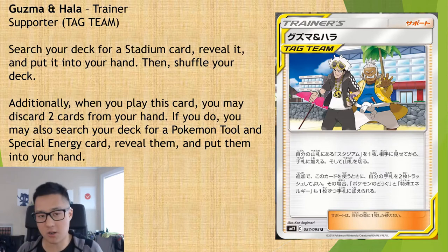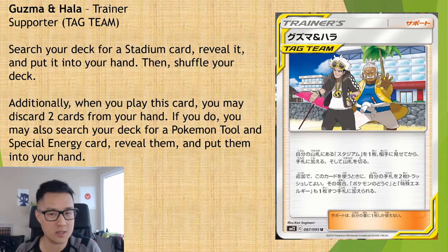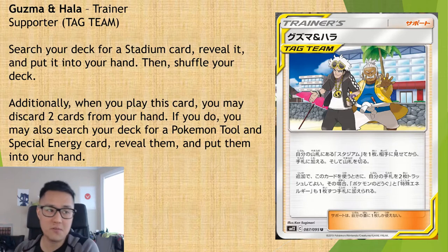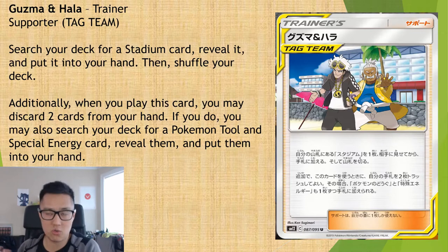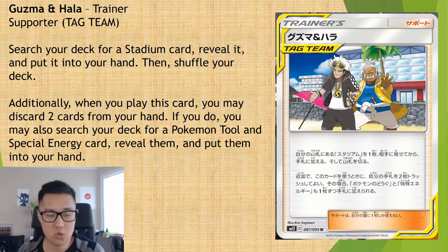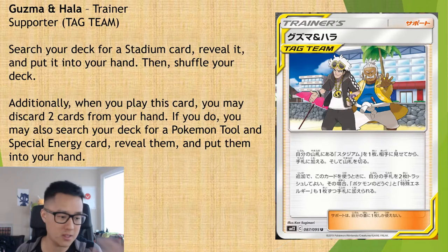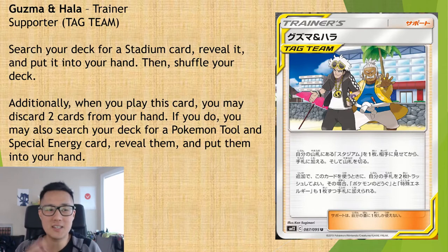I feel like this card is not very good. The table stakes for a supporter is draw a bunch of cards or get a whole new hand — like Cynthia or Lillie. This card feels more like a way to filter your hand when your hand is garbage, getting rid of it and filling up with maybe some things you need. But it's very spread out — a tool card and a special energy card. That said, controlling the stadium in play is actually really important. It's a constant battle of Heat Factory, Ultra Space, Power Plant, back and forth.